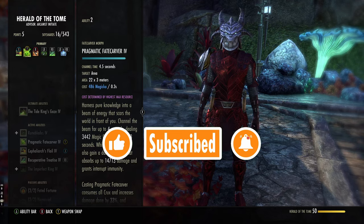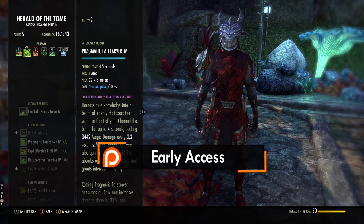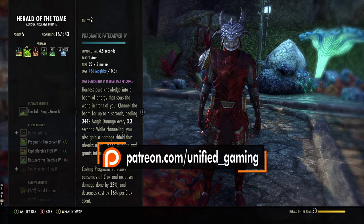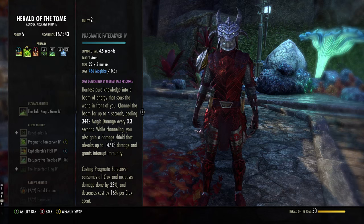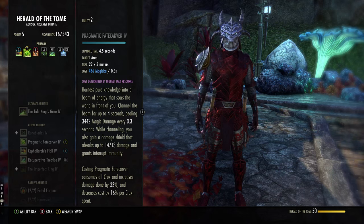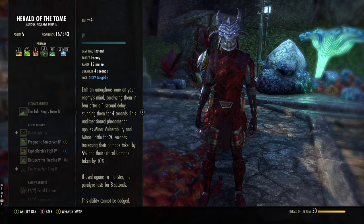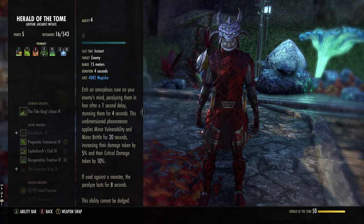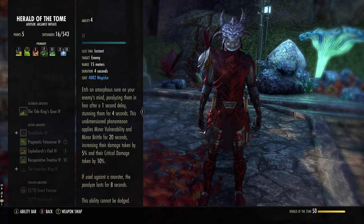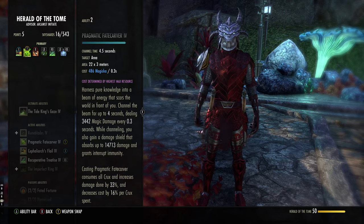For the next skill, I use Pragmatic Fate Carver — you essentially shoot a big green beam. It is the Arcanist's defining skill. We charge up Crux from our spammable, and when we get three Crux it does 99% more damage — so double damage every 0.3 seconds. This has almost a 5k tooltip when buffed, so that's roughly 15k per second at two Crux, and 30k per second at three — it's stupidly good. To help land it, I use Rune of the Colorless Pool, which is a delayed stun. Cast it and a second later they get stunned; it also debuffs them with vulnerability so they take more damage and you get more crit damage. They can't dodge it but they can block it.